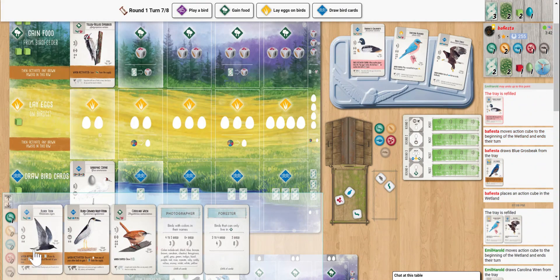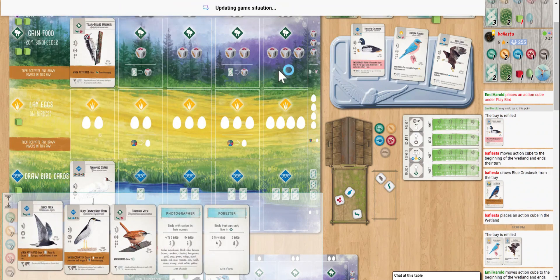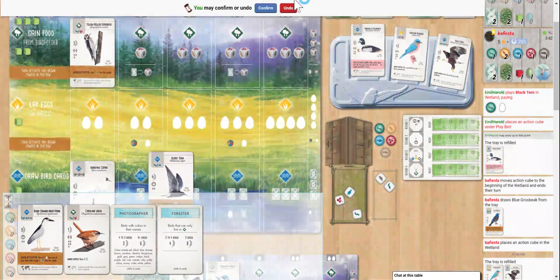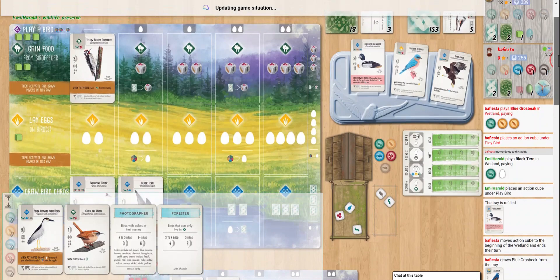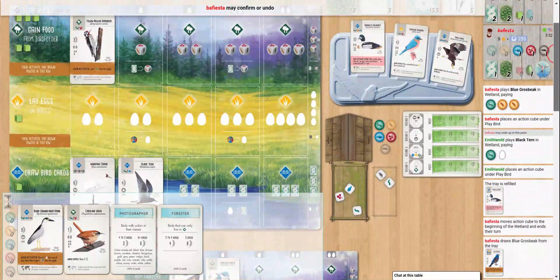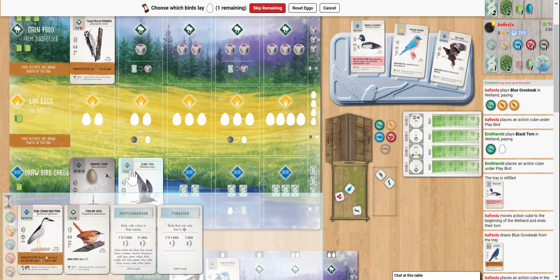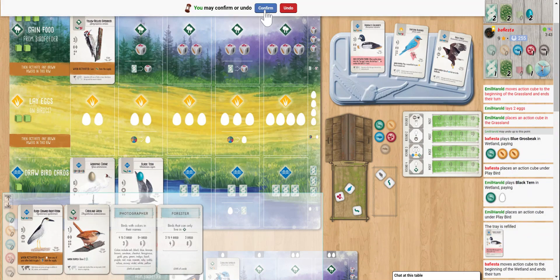Single card draw — how do you like that? Goldeneye would be nice but we're not going to be able to get anything because we've got to lay our eggs. It's got a color in its name. So we get the first end-of-round goal.